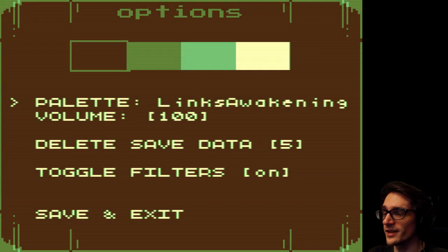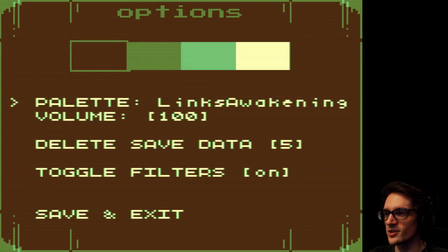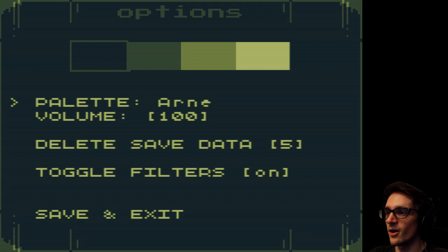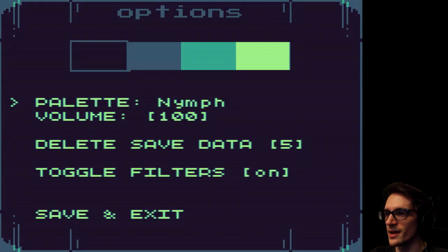They have a difference of Link's Awakening style. You can see the color palette on the top of the screen will be brown, green, light green, and beige. And it'll make the main menu look like this. And we can change it from this to Kirokaze, Mist, Super, Pokemon, Arne, Rustic Cream, Chocolate, Grapefruit, Nymph.